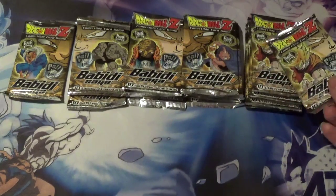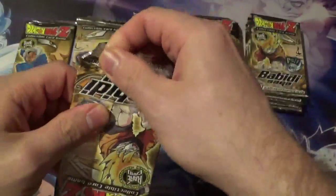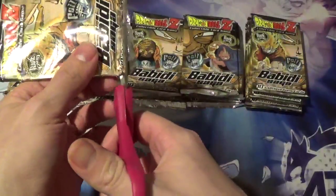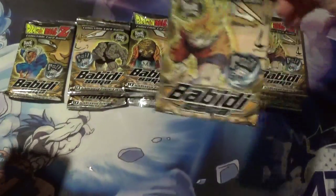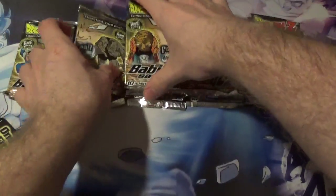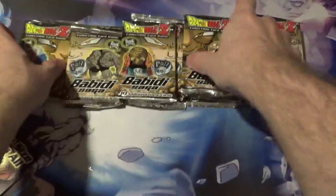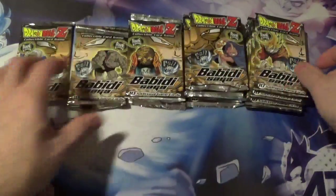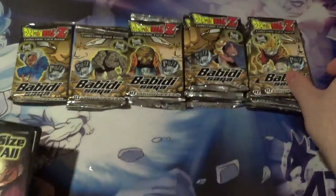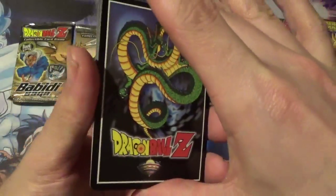Without further ado, let's get right into this. I'll start with the Goku and kind of work my way down — I think Dabora might have something good in it. I'm hoping to get as much of the subset as possible; I believe this was the Android 13 saga. I love the artwork on these packs — like these two right here, if you line them up you actually get an image of Vegeta. And right here you get one of Babidi if you line it up right. I don't think there's any pack trick to this.